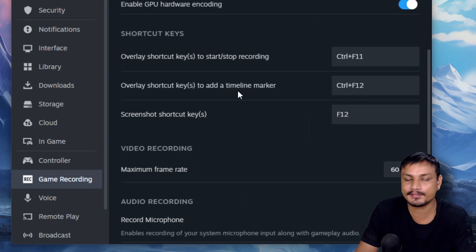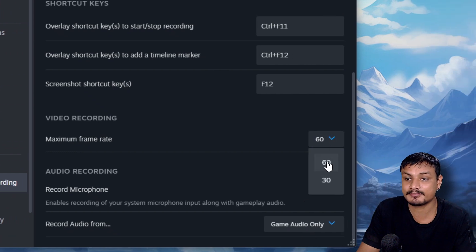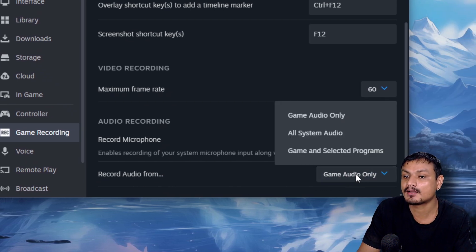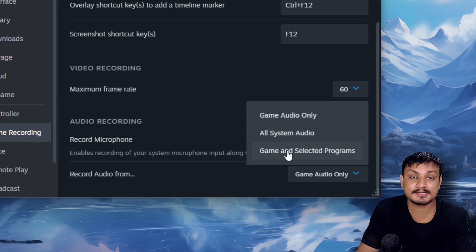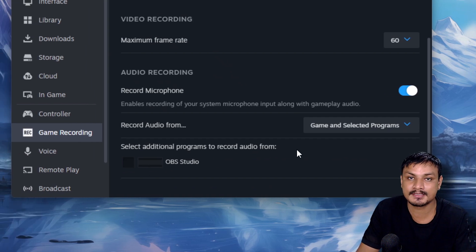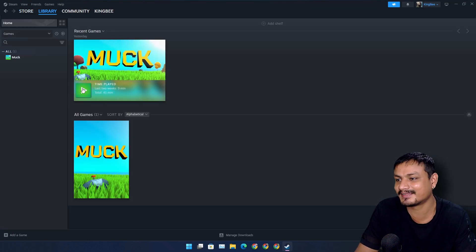We can change the shortcut keys for recording, screenshots, and timeline markers — you can mark your recordings while gaming, which is another really good feature. We have frame rate up to 60fps, and we can record microphone audio. For audio, you can choose to record game audio only, or all system sounds. For example, if you're playing music while gaming, it won't record that music — only the gameplay audio. There's also a 'Game and Selected Programs' option where you can select multiple programs from which to record audio.